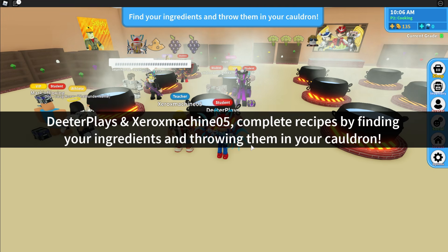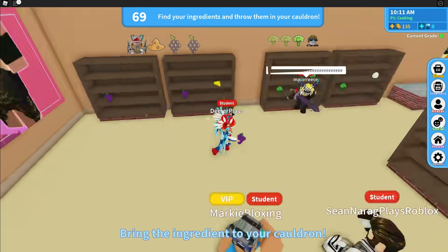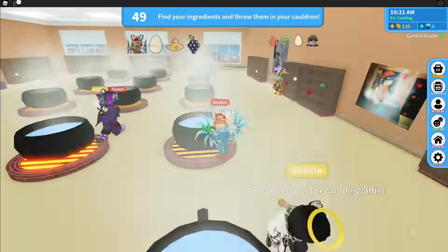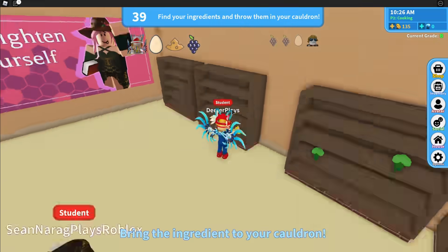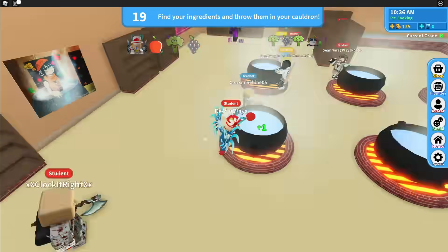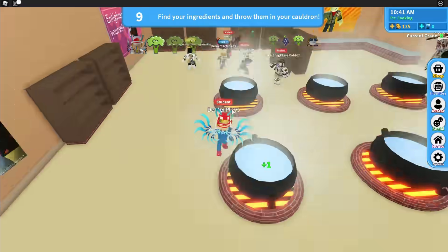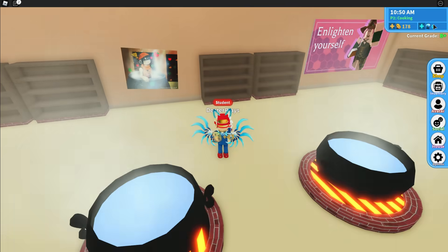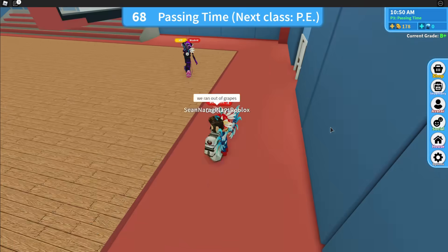For the second class — cooking — what you have to do is you've got your own little cauldron right there in the middle. On the top left, it shows you different items that you need to pick up: eggs, grapes, apples, and all sorts of things. You want to grab all three of the ingredients and put them in the cauldron to complete the recipes as you go. Eventually you will get a grade at the end.